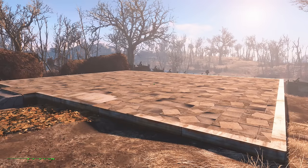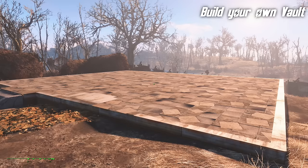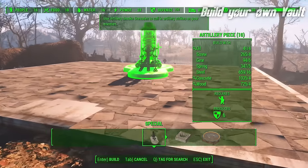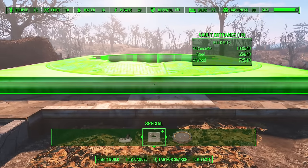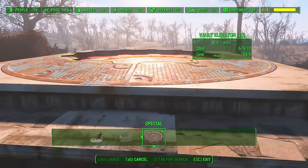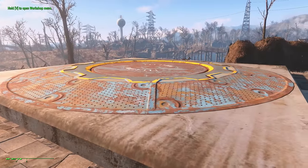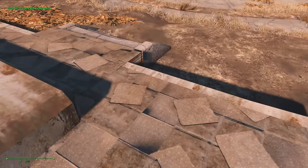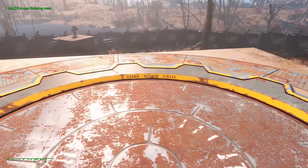Probably one of the most requested mods for me to look at is the Build Your Own Vault mod, which is a settlement building mod that lets you build your own vault. It gives you options under Special to build a vault entrance — a great big concrete thing — and a door that fits inside. You'll only be able to build these doorways in certain settlements that have a vault somewhere below them, and once you activate it you end up in your own little settlement vault.